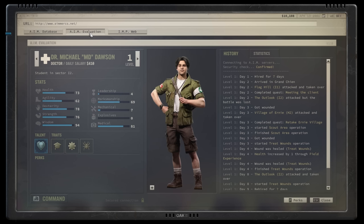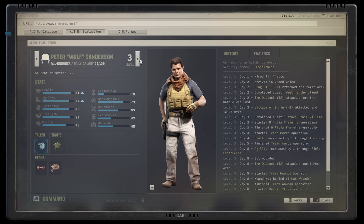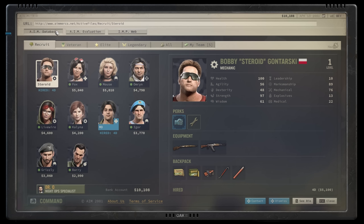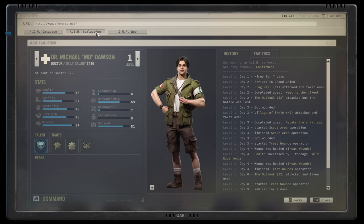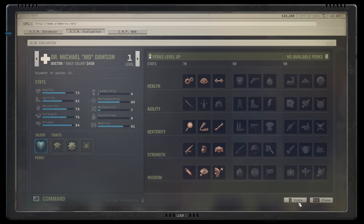Stats aside, your mercs will level up over time, gaining experience and ranks. You can recruit higher level mercs for higher costs to begin with, but either way, they'll still have room to grow. As they do so, they'll acquire additional perks. Perks are locked behind prerequisite stats though, so keep that in mind as you decide what to train for whom.